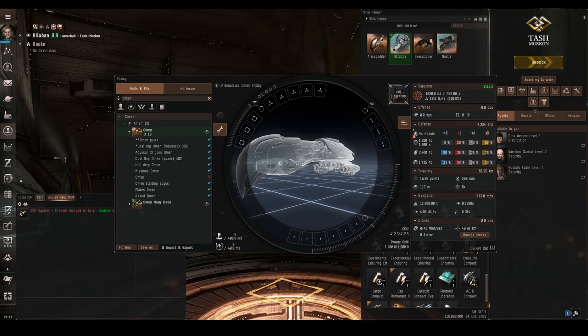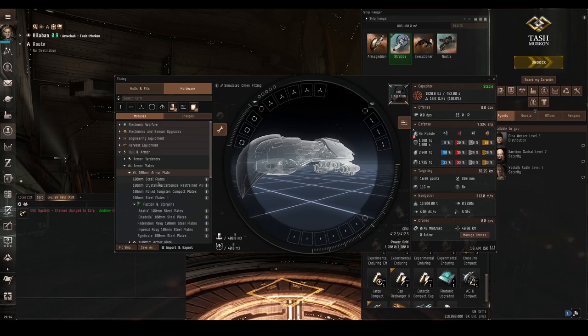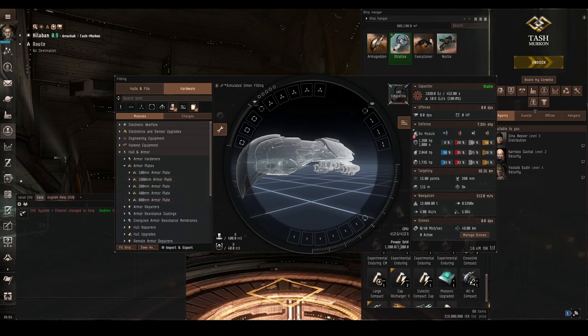Buffer is not really the way to go for PvE as PvE tends to last for a fair while and you'll end up having to warp out to repair when your armour gets too low, then come back and finish the site or mission — this is not an efficient way to perform PvE. Armour buffer comes in the form of armour plates. You can find them in the hardware section under hull and armour. They come in several different sizes from 100 up to 1600. Nobody uses the 100 millimetre plates so essentially you've got 200, 400, 800 and 1600 to choose from. These just add raw hit points.